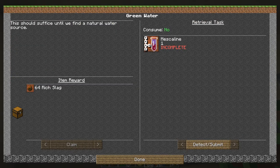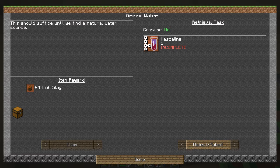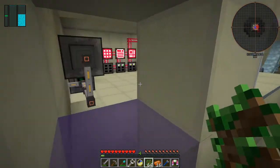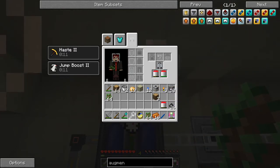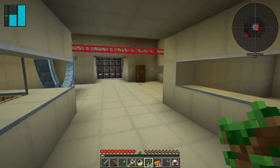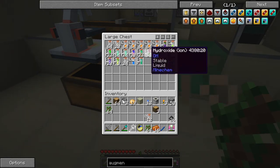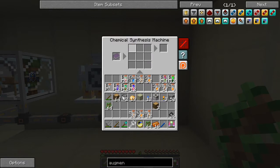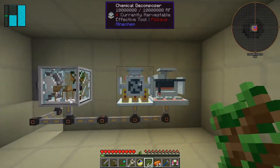That opens up this next quest — 'Green Water.' We've got to make some mescaline. Mescaline is fairly straightforward — we just need some nitrogen, and then we get 64 rich slag as a reward. Nitrogen is fairly easy to make. How's my oxygen doing? Getting down a bit — let's fill it up. When you always replace the mark from this one you never lose anything out there, which is also good.